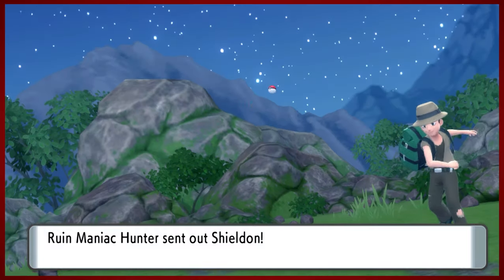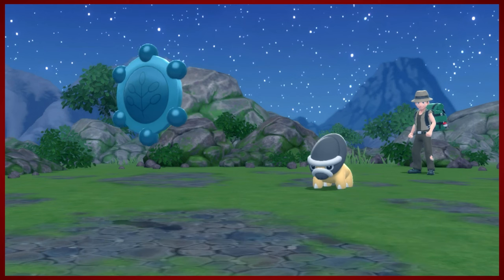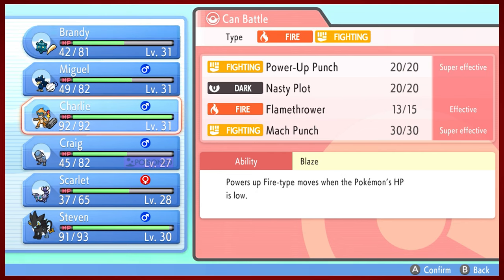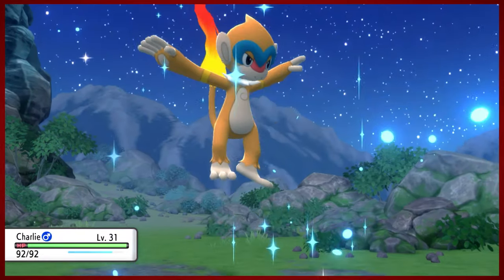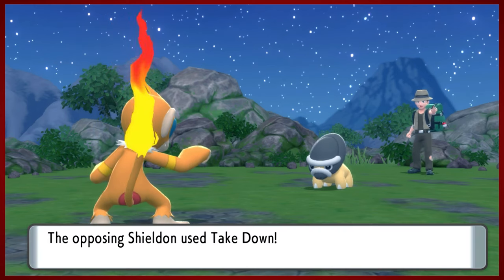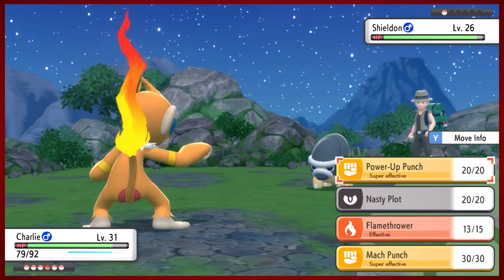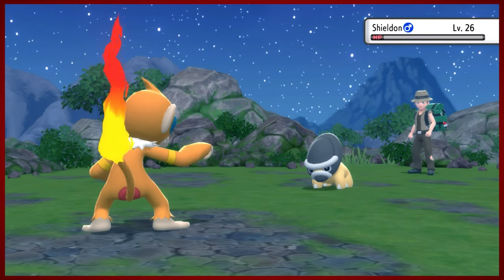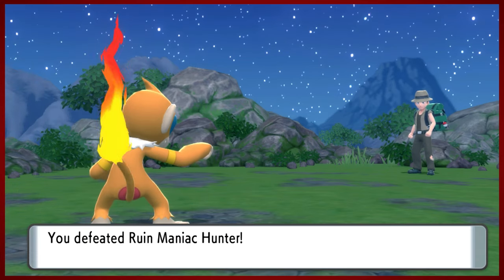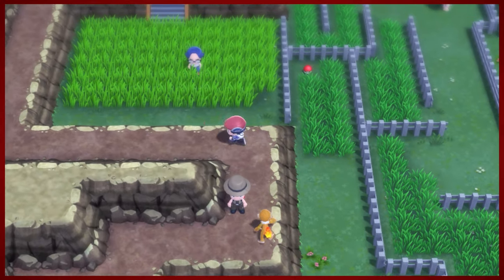Here's another Ruined Maniac - I wonder if he needs Unknowns as well. I'm going to keep trying to spread the team out across all these different battles. Here's Shieldon once again - the Shining Pearl counterpart to Cranidos, which in our case is Craig. Cranidos has got a little bit of a smile on his face. And Shieldon has been defeated.